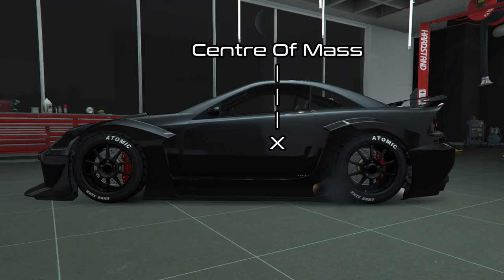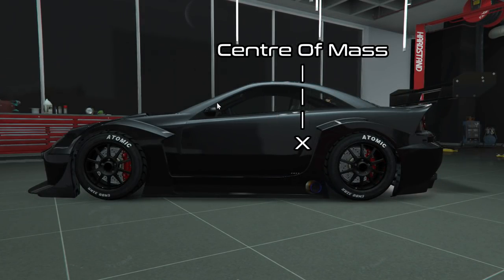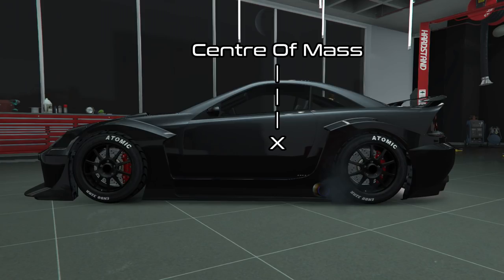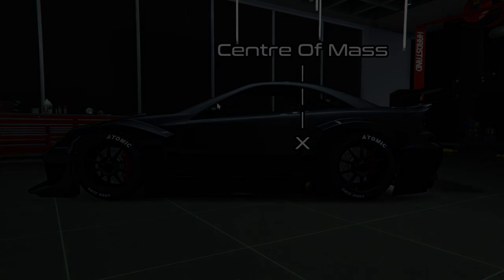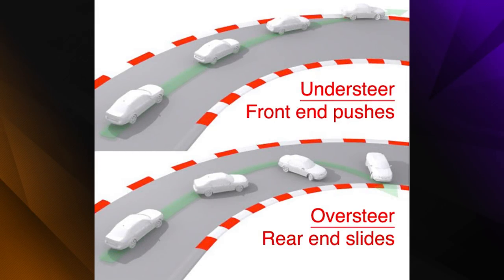The way setups work in GTA is by moving where the centre of mass of the car is located. If you put a massive spoiler on the back of a car, it moves the point at which the mass of the car is located towards the rear. Different spoilers and body mods don't have different weights, but they do change where the centre of mass is depending on their size. When the centre of mass is towards the rear of the car, you'll experience understeer — when the front end won't turn enough because there's less weight pushing down on the front wheels. When the centre of mass is towards the front, you'll experience oversteer — when the back end steps out because there's less weight pushing down on the rear wheels.